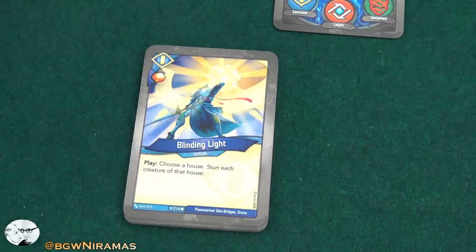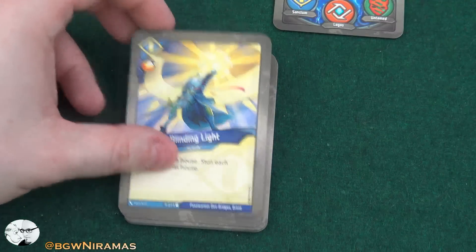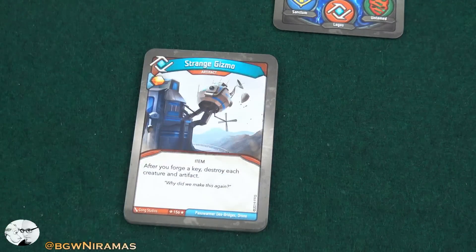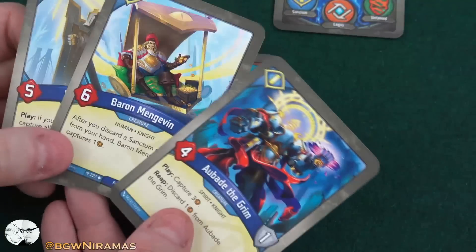Blinding Light, three amber — play: choose a house, stun each creature of that house. That's a good one. And Obey the Grim, four power, one armor — play: capture three amber. Reap: discard an amber from Obey the Grim. So this is a fun way to destroy amber basically. So only three creatures in Sanctum, but they're all pretty good. The actions in here are really good.